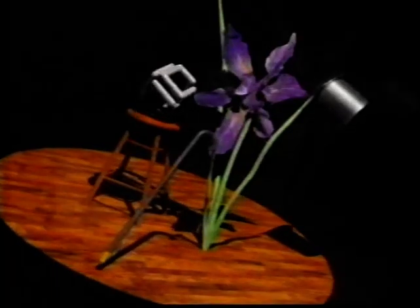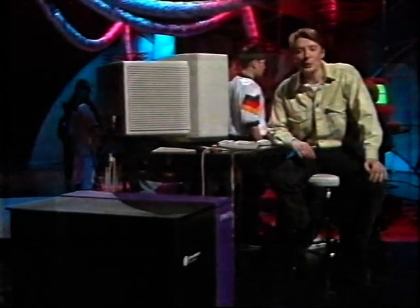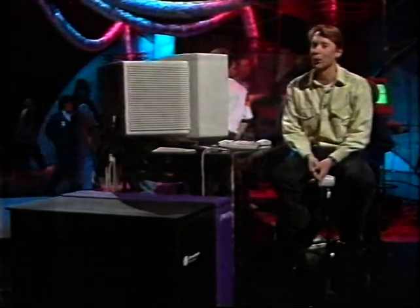Nobody knows anything about the home machine yet, but this is what their professional models can do. All these images were produced on one of their most powerful workstations — the funkily named Onyx Reality Engine 2. And today, at great expense, it's here in the Bad Influence studio. If you want one for Christmas, it'll cost you a cool quarter of a million pounds — so I'd better not spill any yogurt on it.